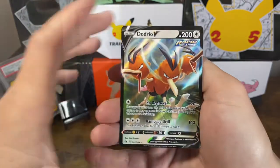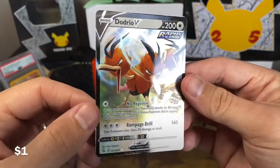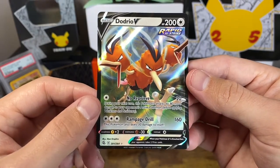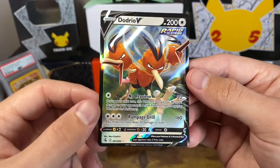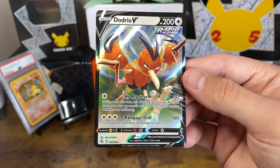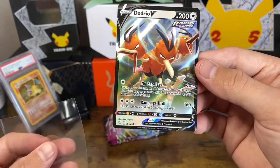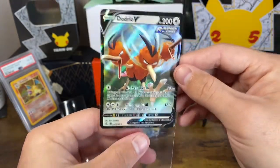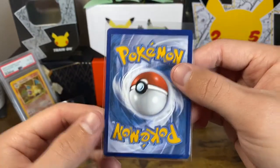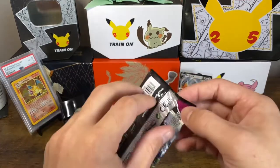Croconaw and a Dodrio — nice. It's kind of cool that Dodrio is getting some love. No reprieve during your next run: this Pokemon's attacks do 80 more damage to your opponent's active Pokemon. So you use this attack for 20, and then the next time you can do 100 or 240 with some 30 damage recoil. Interesting rapid strike Pokemon — centering is off top to bottom, but one ultra rare, keep me happy.